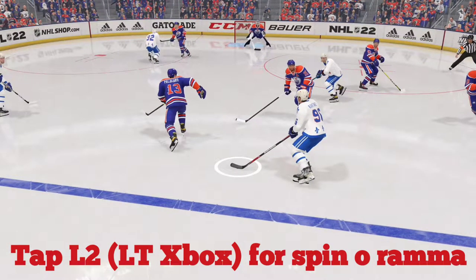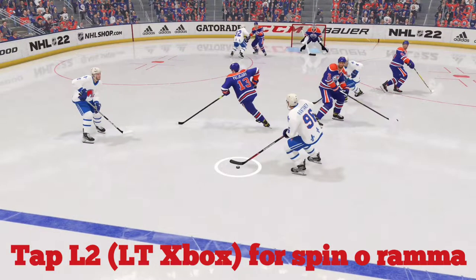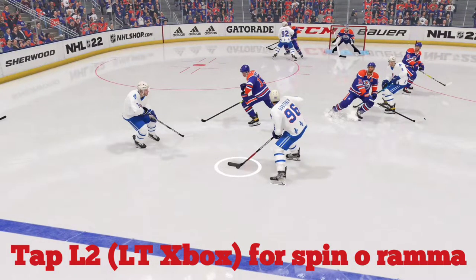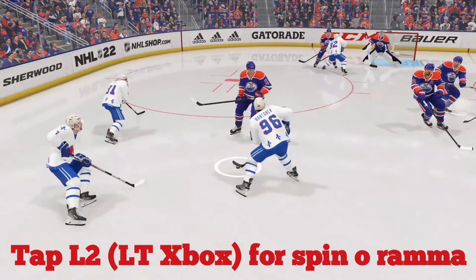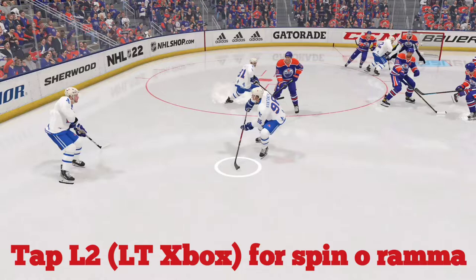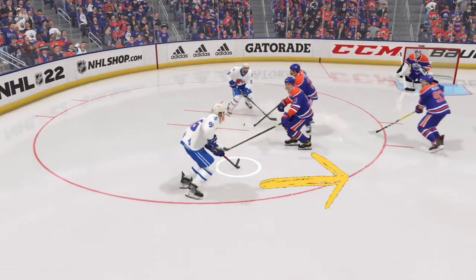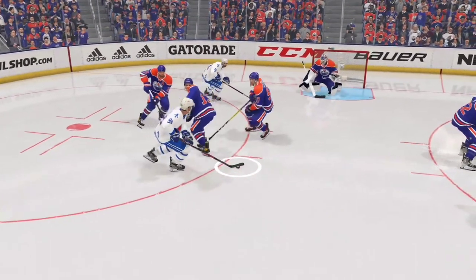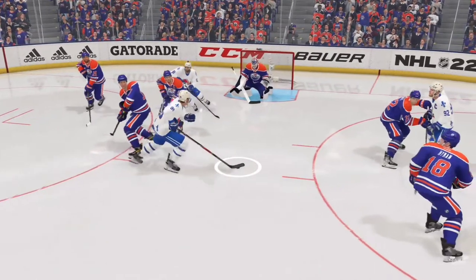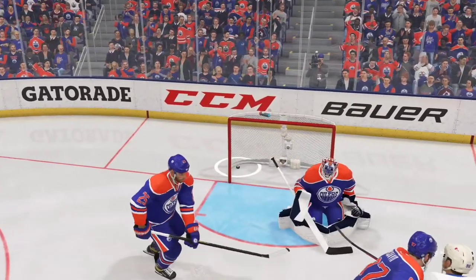The spin move is basically L2, pressing it down. Now if you notice our player's skating, we're not going to be able to do it there, so we want to get our player to where he's not skating — he's kind of coasting. We're going to press L2 right here. He's going to spin around, and now we've got the defender kind of out of position, so we're going to cut to the right, and he's going to block Connor McDavid and give us just enough space to sneak in there and go a five-hole backhand for a nice goal.